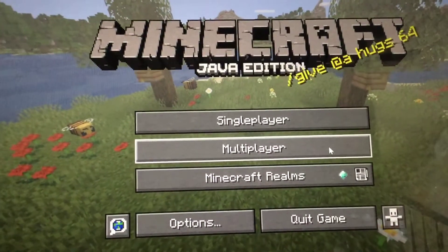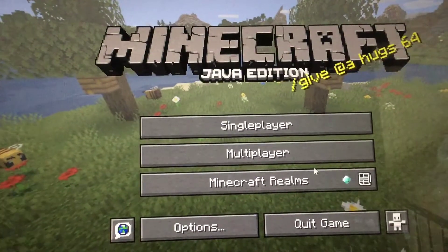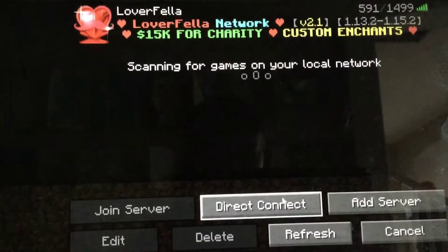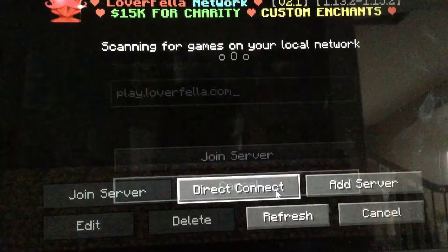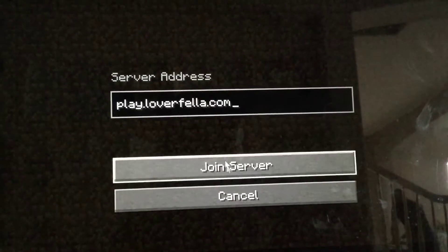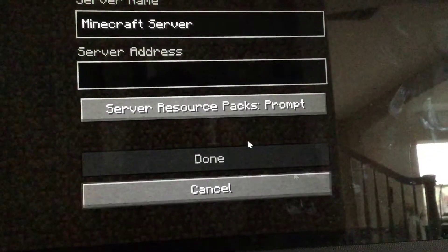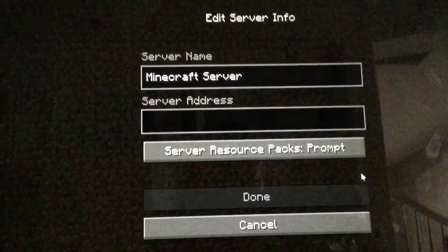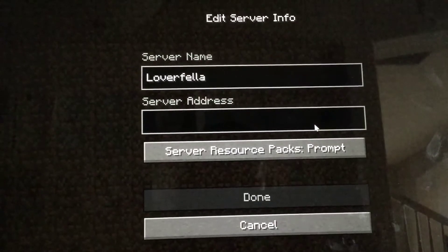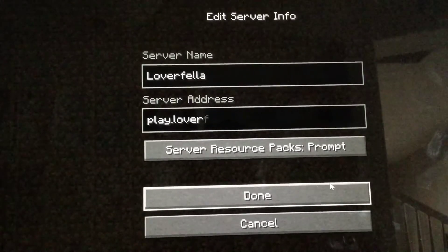If you don't know how to get into Loverfella's server, first you need to get Java edition — you have to buy it, download it, and then go into multiplayer. For most of the time we use Direct Connect where the server IP address is play.loverfellas.com — no caps, no spaces. Or you can do Add Server, type in Loverfellas, and enter the IP address play.loverfellas.com.